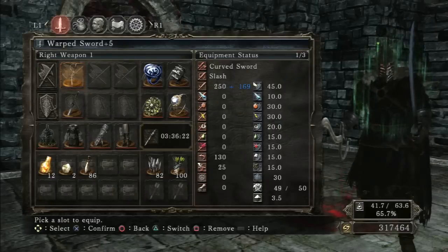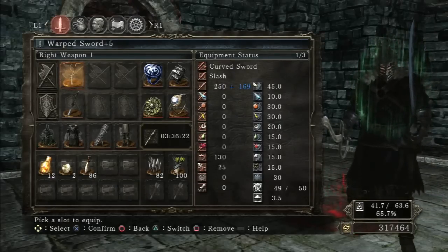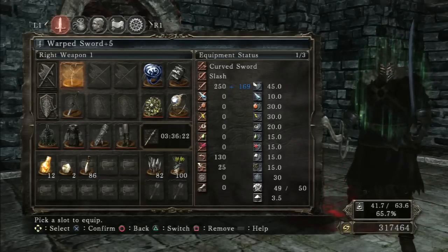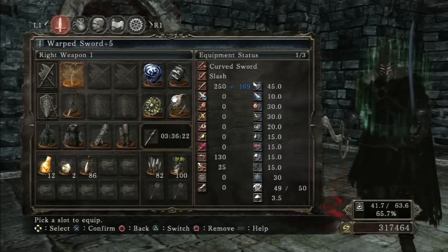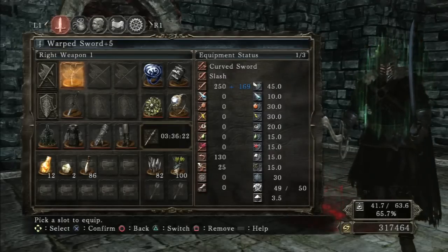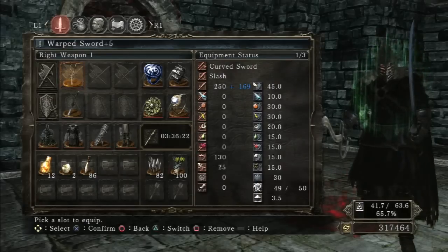However, that was when I first got my Elgato. I didn't even have a way to record my voice on it or anything. I didn't show the stats, so I figured I gotta do a proper video for the Warped Sword, because it's such a cool sword — plus it got a patch, plus Flynn's Ring.